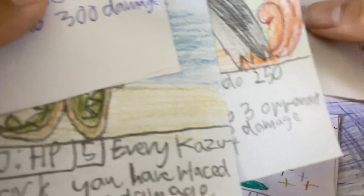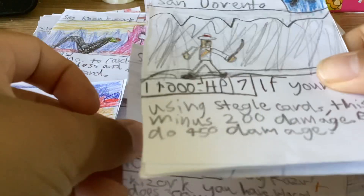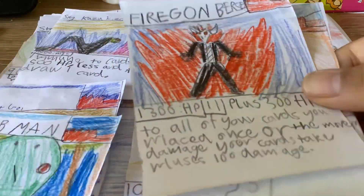So that's it. At a recap, we got most of the good cards. I got Blob Boy — rare. Spy and Kazuki Zork — uncommon. Sandorento — uncommon again. Blubman, Timmy, and Fire God and Berserk. Look at this masterpiece — so epic.